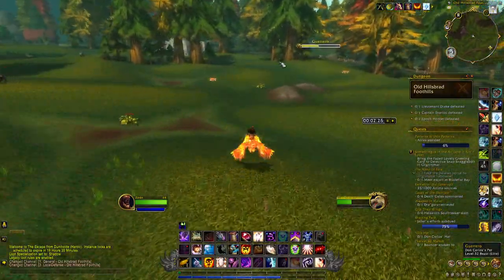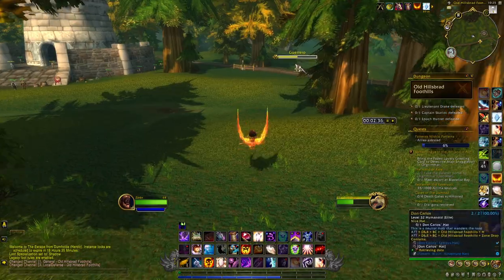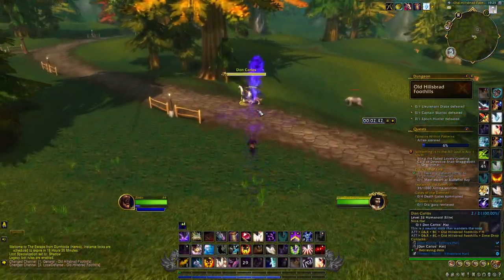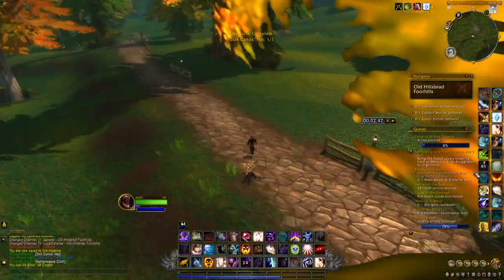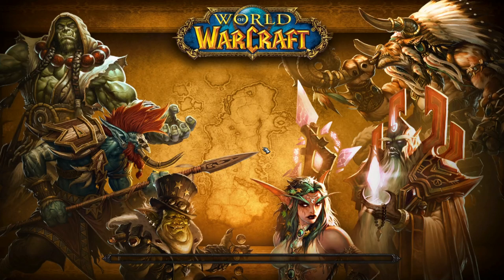When you enter the dungeon you just want to exit the cave and go in front of it — there is a path. Just follow the path and at some point you will find Don Carlos with his wolf. All you need to do is kill Don Carlos and you will be able to loot the hat, then go back to Tanaris.